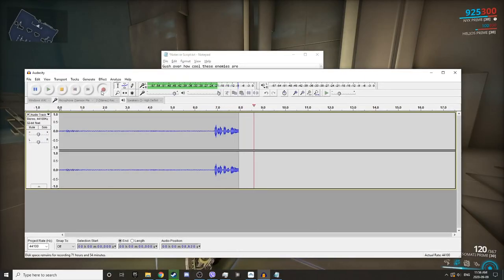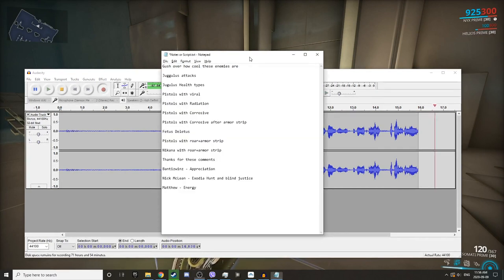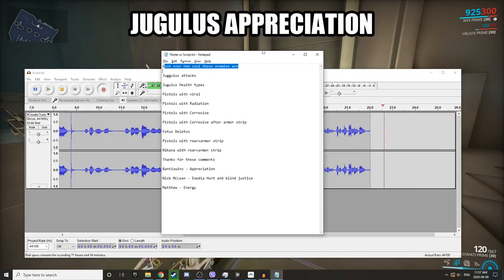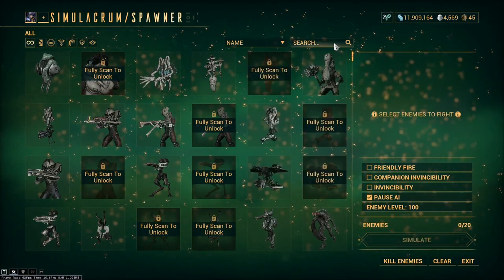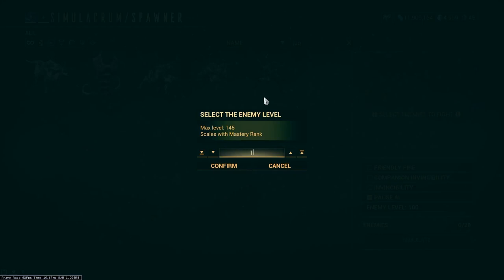What's up everybody, Flying Scorpion here. This is my like 20th time recording this video, and I'm going to stop doing it over again and just make the video. First things first, let's gush over how cool these enemies are. I'm going to take these enemies out and spawn one Jugulus at around level 20.